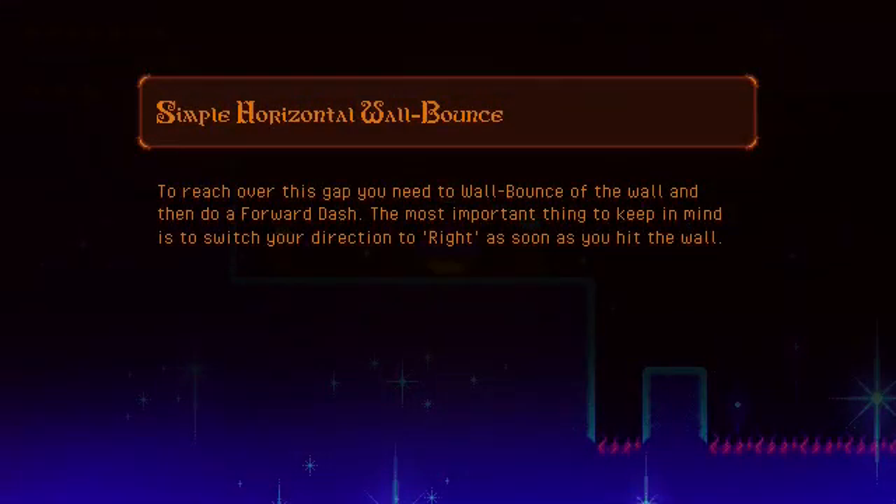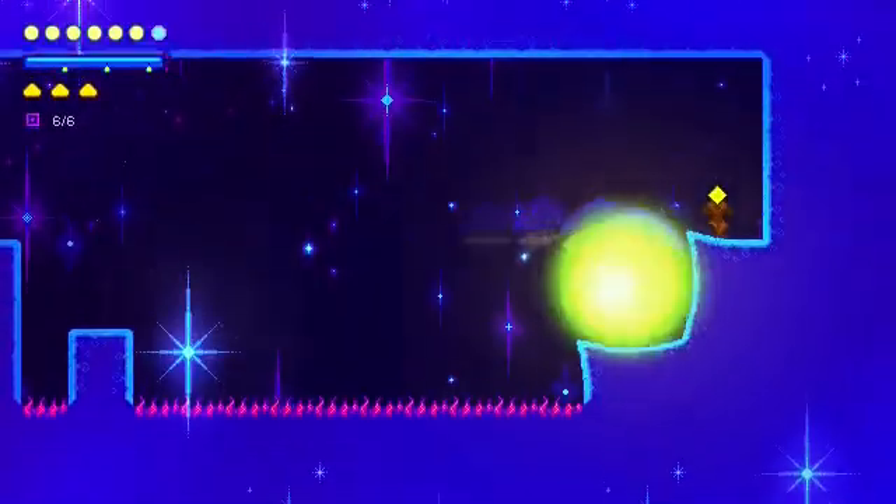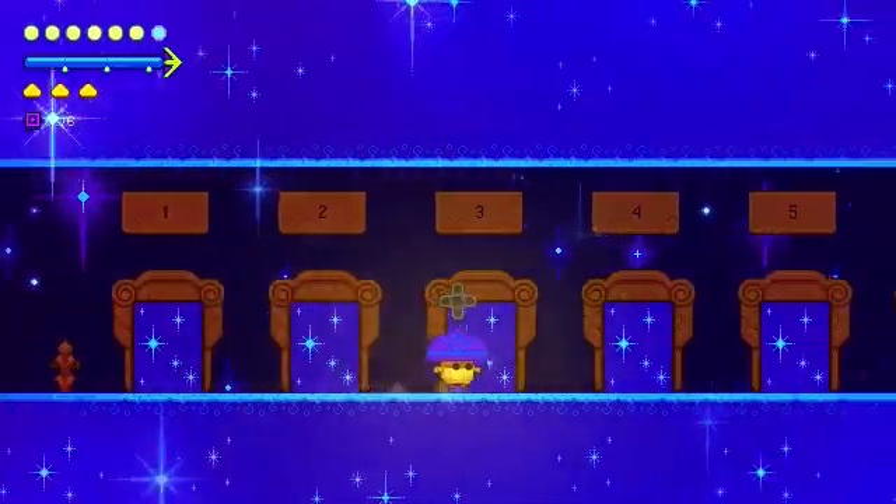Two — horizontal wall bounce. Wall bounce off the wall and do a forward dash. Okay, number three.